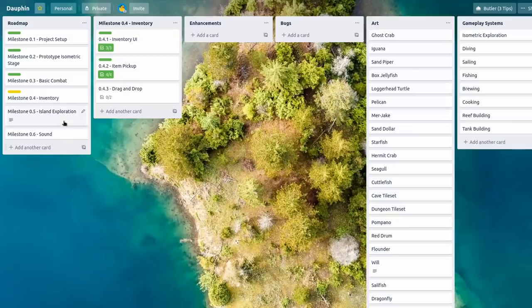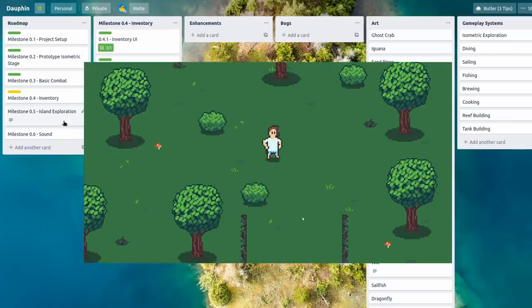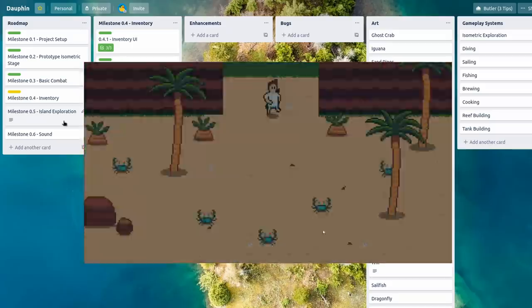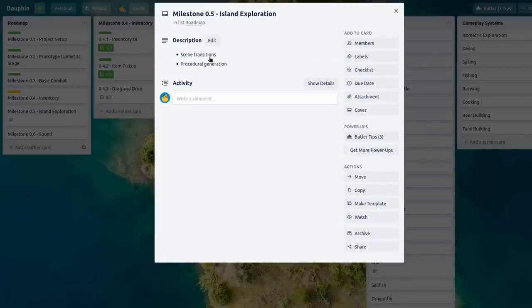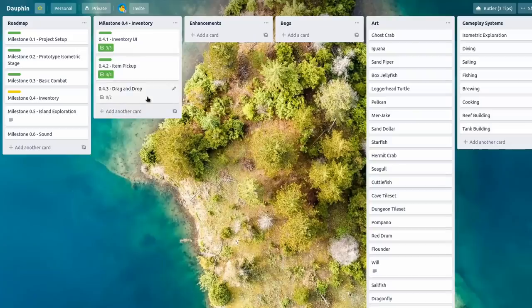The next milestone on the roadmap is island exploration. This is something we kind of tackled in Unity, but I want to seriously expand upon it in the new project. That means introducing scene transitions again, which I haven't ported over from the previous project, and I want to explore procedural generation of islands — since I want tons of different islands, sailing between them, finding different enemies and treasure. I really know nothing about it yet, but first we've got to deal with the inventory.